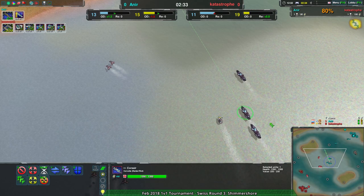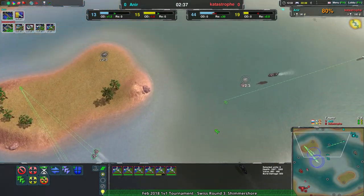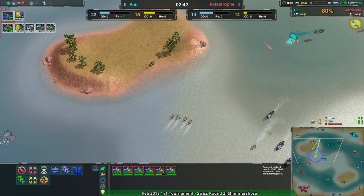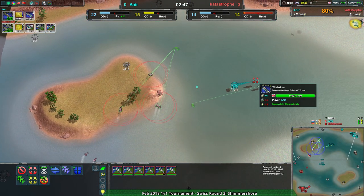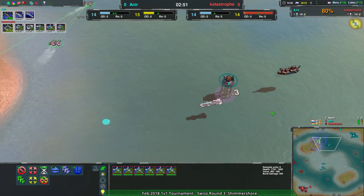I'm thinking more of the corsairs will be the issue - daggers can't really deal with the corsairs easily. Exactly, the corsair has so much DPS, just shotgunning daggers out of the water. But as you can see, daggers can just out-maneuver them, and this is what they're doing now.